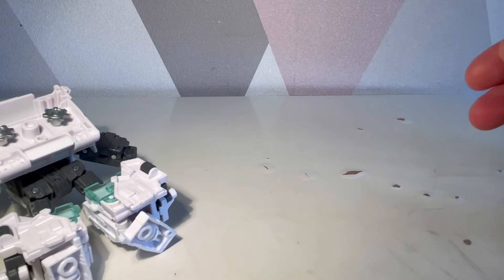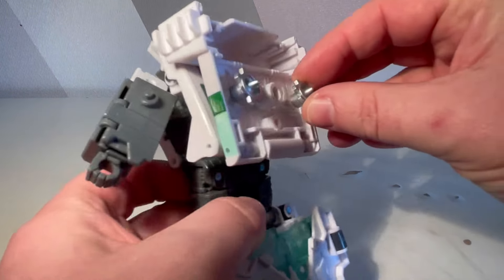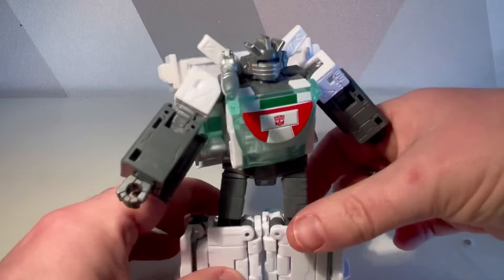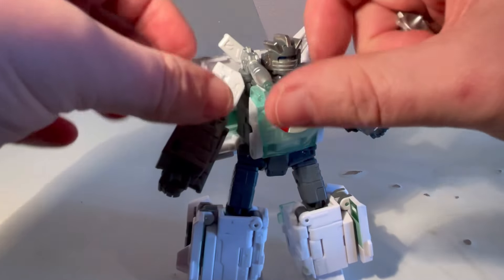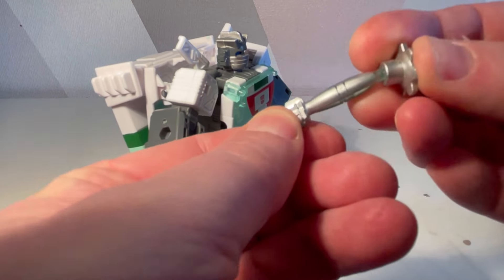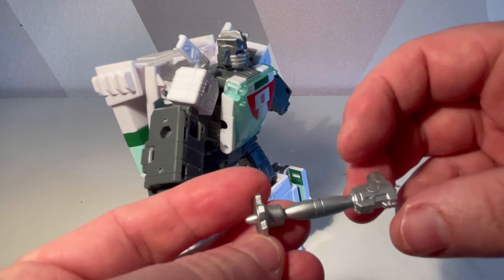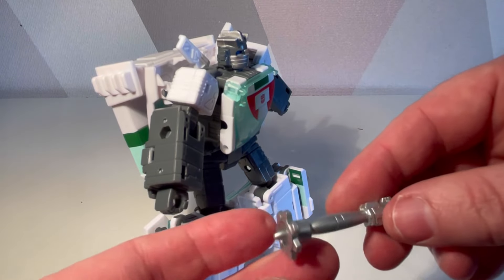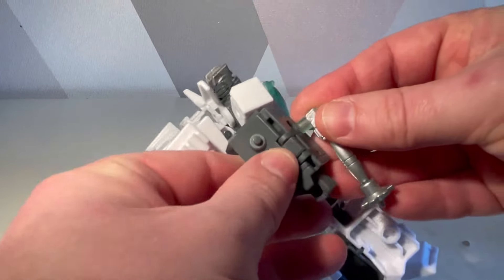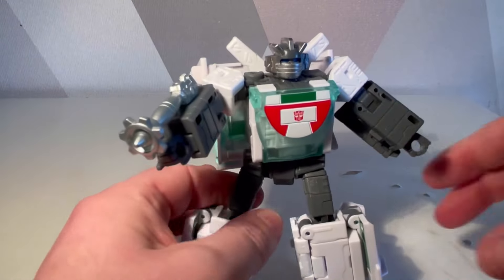It took me a little while to figure that out. You've also got pieces that go on the alt mode as well, and they just stick in the back there. You can also take that - though I feel like he's gonna fall over any time - and literally put the gun on there like that, which is cool. This looks like a miniature version of the gun that ends up on the Earthrise figure, which is quite a similar look. You can add that on there in any port, so he could be sort of like this, which is pretty decent.